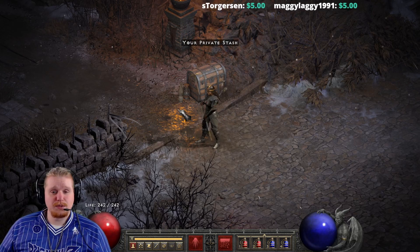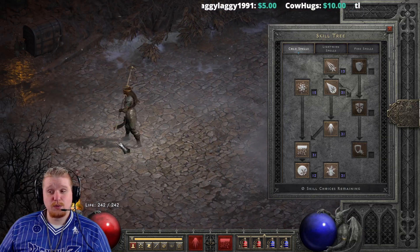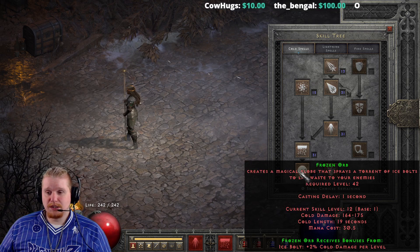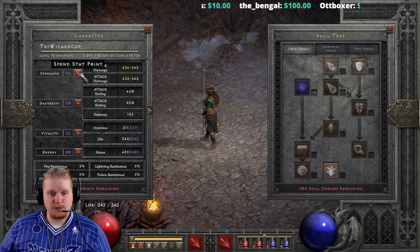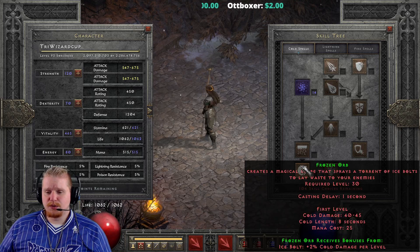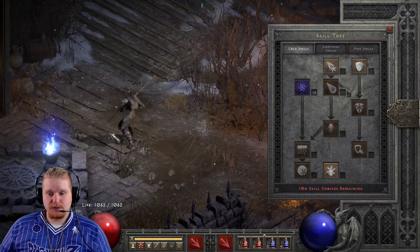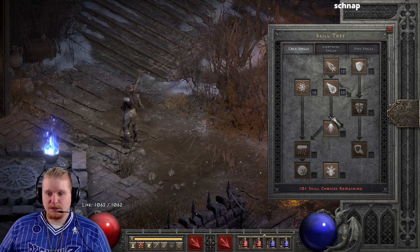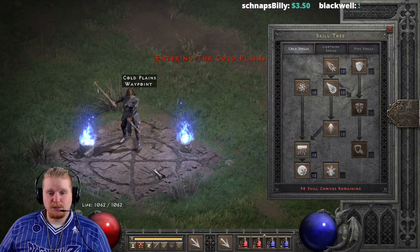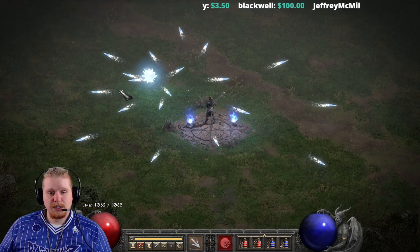Hello guys and gals, welcome to another episode of Skills and Abilities. Today we're going to be looking at the last of the ice spells — we've covered every single one so far with the exception of Frozen Orb. Frozen Orb is definitely one of the most loved abilities on this tree. Let's go ahead and reset our character so we can get a better build with this particular ability.